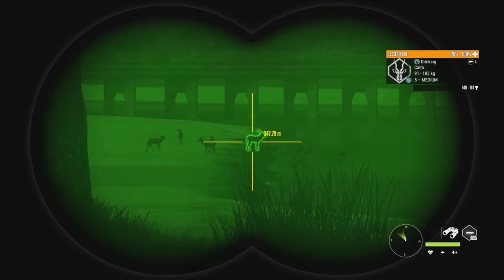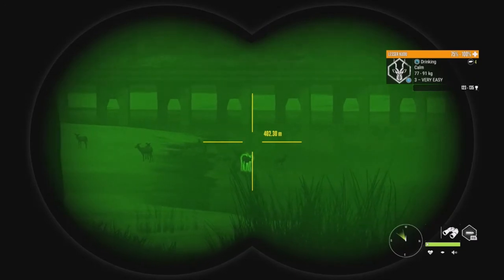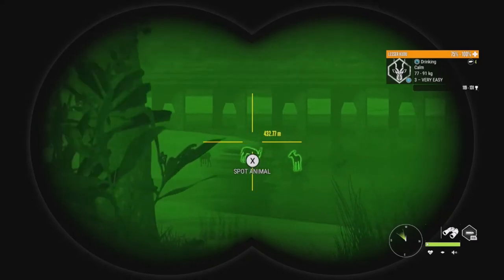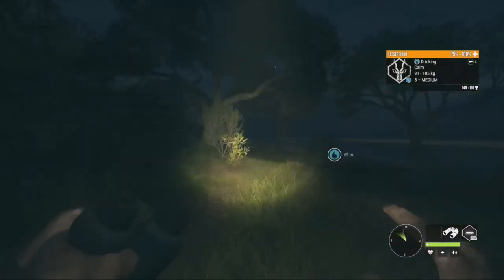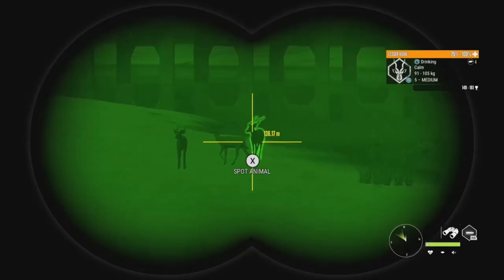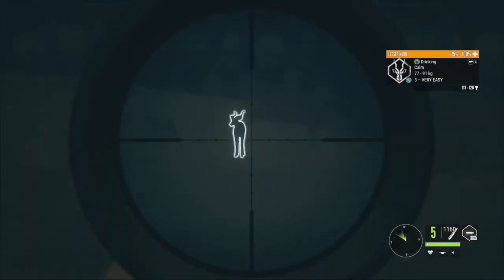We have a level 5 lesser Kudu — 149 to 161. He looks pretty big, really decent looking. We also have a level 3 over there at 123 to 135, and another level 3 at 119 to 131. But we do finally have a level 5 here on the map, so we're going to get a bit closer and see if we can take this guy down. There he is right there — we're pretty close now. 149 to 161, he looks pretty decent. We'll take the shot right about there — absolutely perfect. Level 5 lesser Kudu down. Let's go check him out and see if this guy's going to be a Diamond or not.